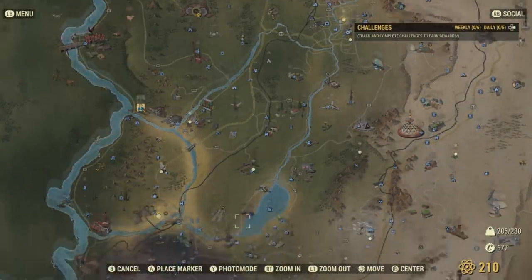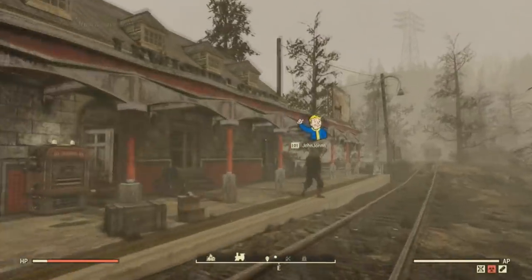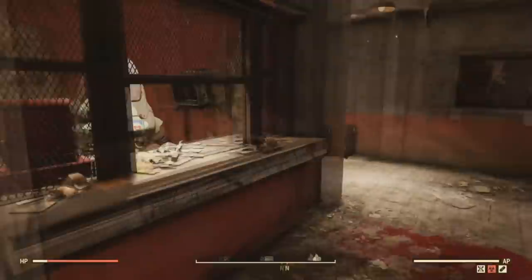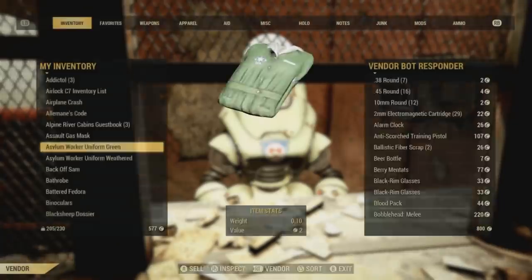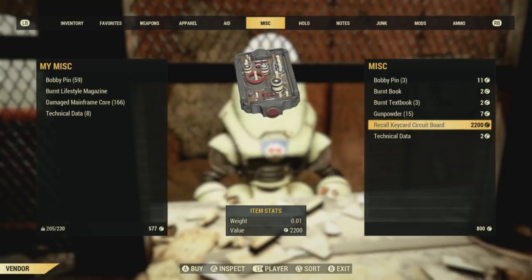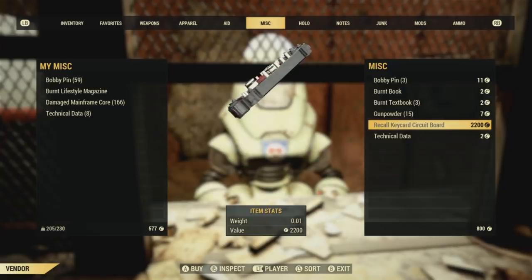Really, the most difficult ingredient that we'll need in order to make these Assaultron recall key cards is the circuit board. You can actually purchase these from pretty much any vendor — at least, I think so. I mean, I just checked Lewisburg train station and I saw that it was there. It's also at White Springs too, where the weapons vendor is at. But yeah, you just want to go to the miscellaneous selection — as you can see here, you can purchase it. But it costs 2,200 caps.